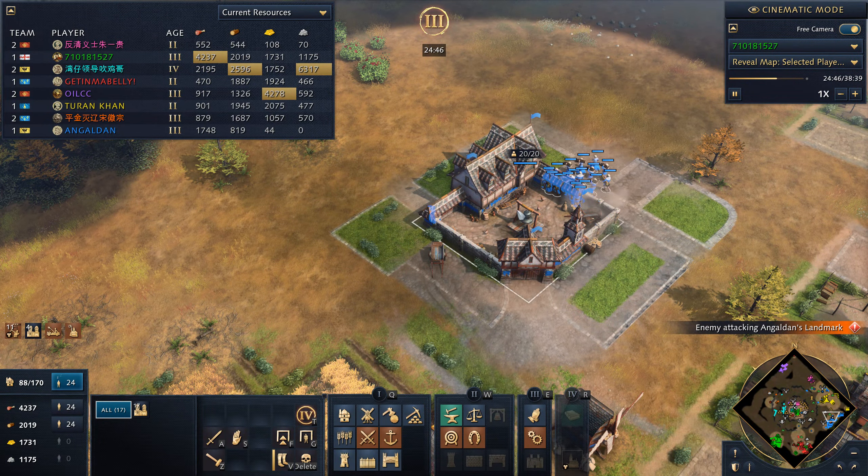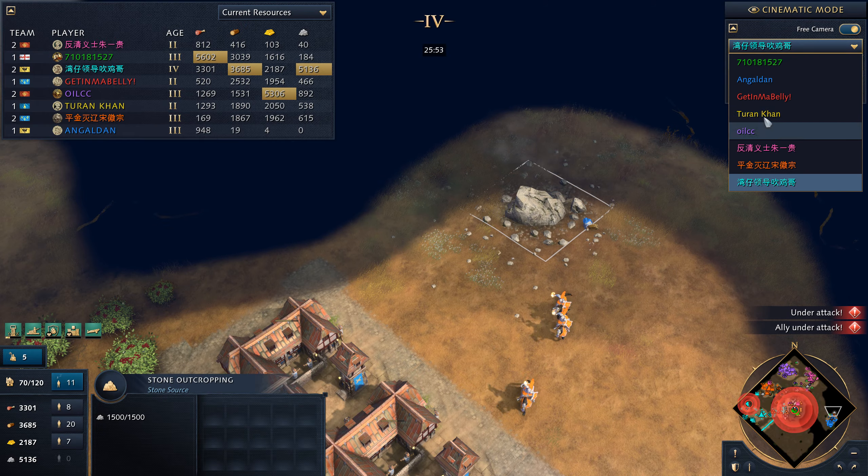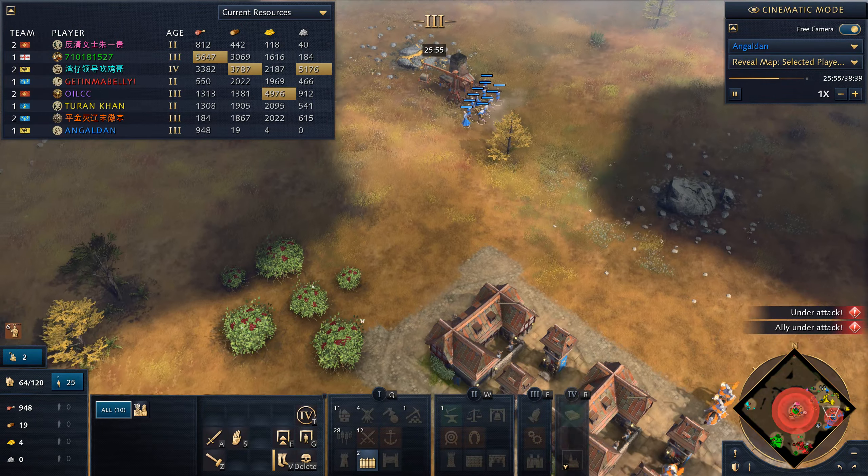Blue was able to get the fortress up in time. Orange is attacking one of Blue's landmarks. Red is kind of safe for now but Orange is going to rebuild his second town center. I finally put this thing down. Teal is making a force, and Orange sent his knights in because Green was also trying to get the sacred site.